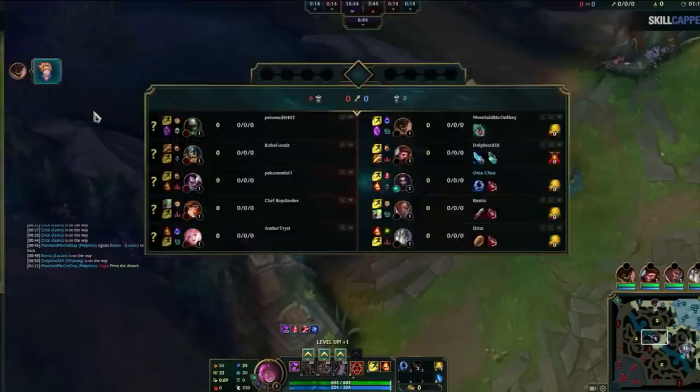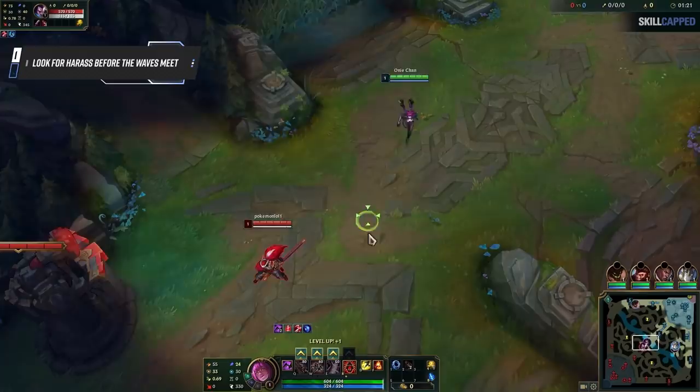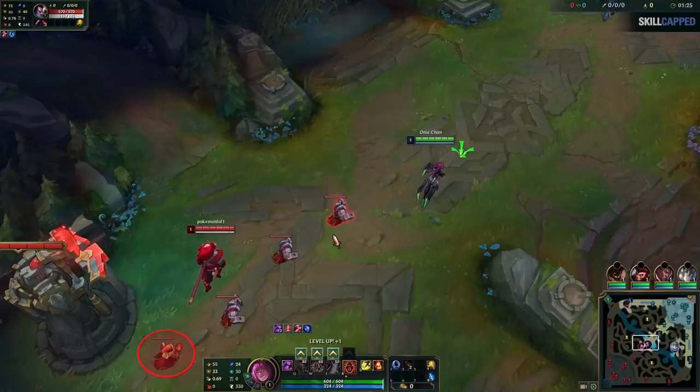I'm already doing the first trick here, which is looking for harass on the melee before the waves meet, and this doesn't just apply to level 1. Basically if the ranged minions aren't here yet, you can hit the melee champion without worry. But as soon as the ranged ones can hit you, you have to back off. We will see another example of this in a bit, but I was trying to auto him to pop his passive shield.